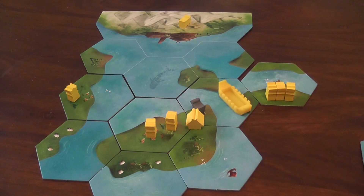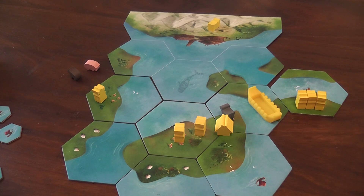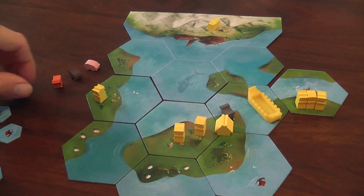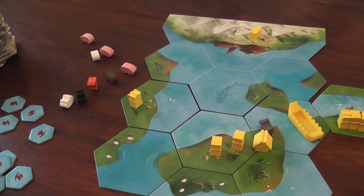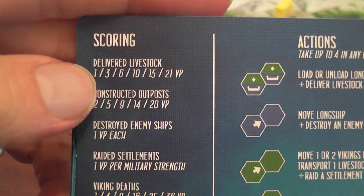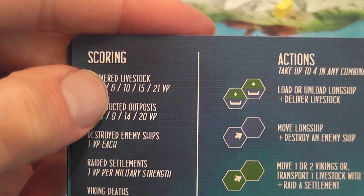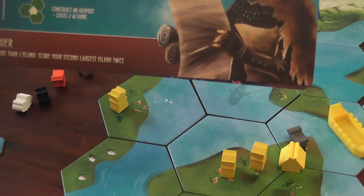To score for delivered livestock, you arrange the animals you brought home into sets. Each set must only contain animals that are different from one another. The sets are scored on a scale: a single animal is one point, two animals gives three points, then six, ten, fifteen, and twenty-one if you have a set with all six available animals. You score each set and write it down on your scoring pad.